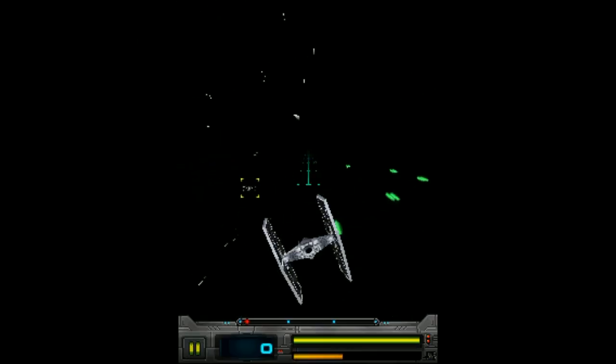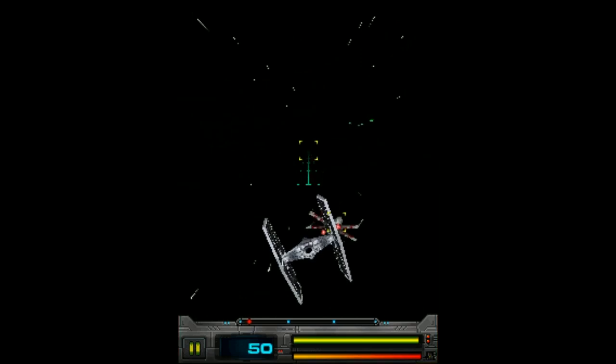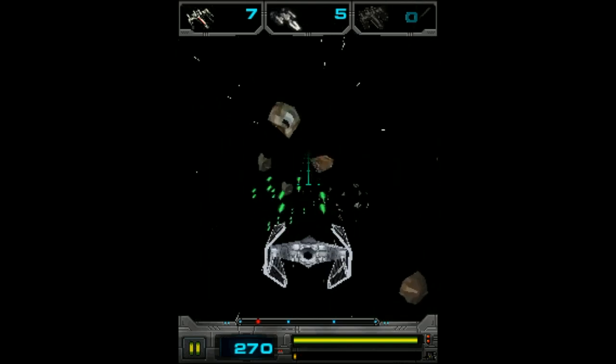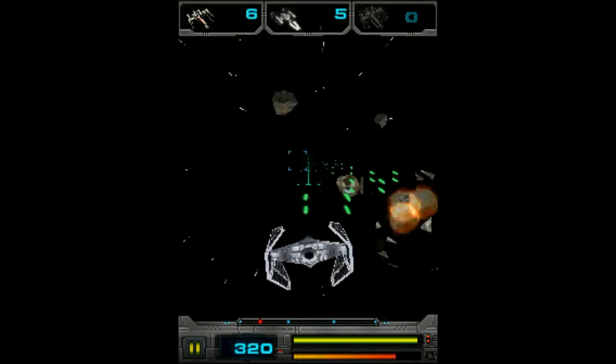Star Wars Imperial Ace is a video game published by THQ Wireless and was released exclusively on cellphones across Europe in 2006. The game was pre-installed on BenQ's Siemens EF-81 phones and is the first 3D rendered Star Wars cellphone game.